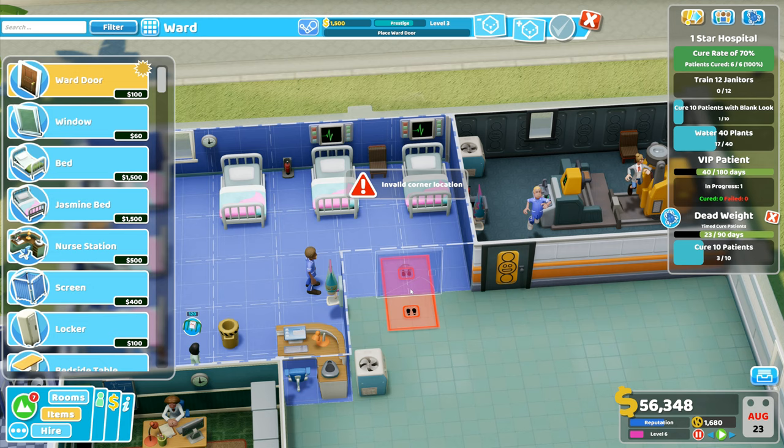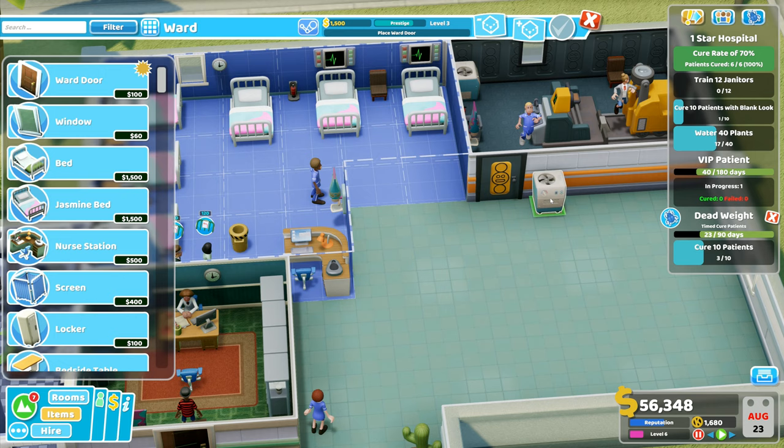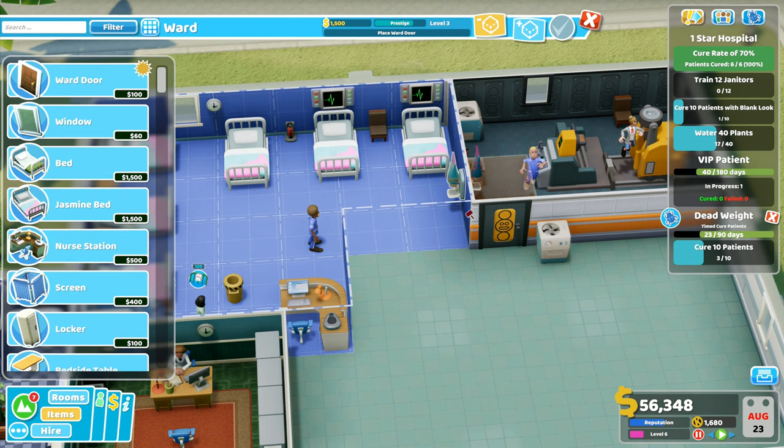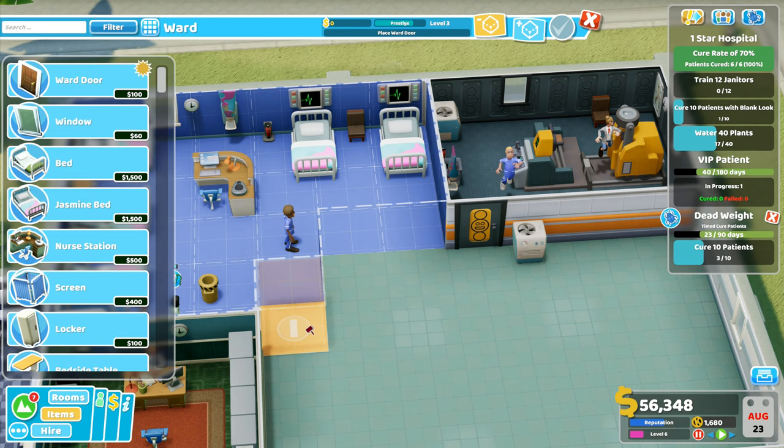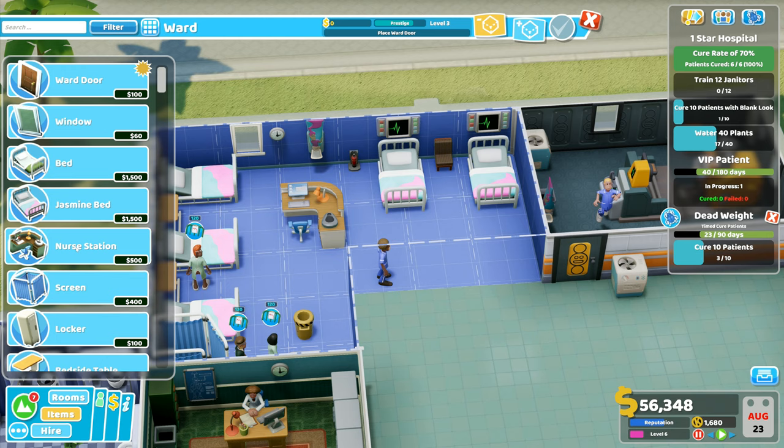I want the ward door — invalid corner location. How is that an invalid location? I know what I've got to do — this one has got to be moved. I drop that one down over there. That one can't go there, it's got to go up over this side. I'm probably not actually going to be able to have the six beds. We want to stick with those number of beds. We'll just move that bit up there for a minute, and that bit can sit up there, then I want to get rid of that one and that one — so we kind of reduce them down a little bit. Now I can bring the nurse station in.